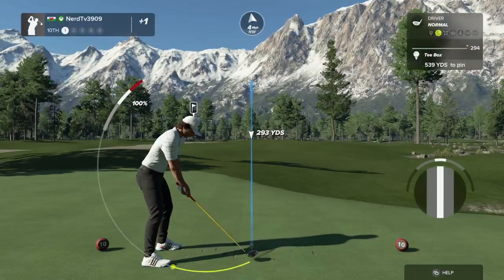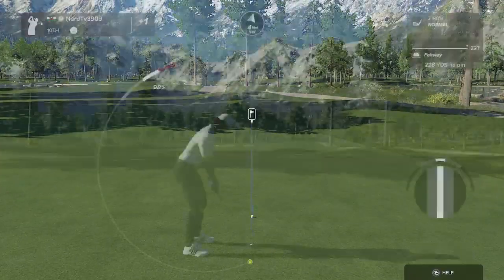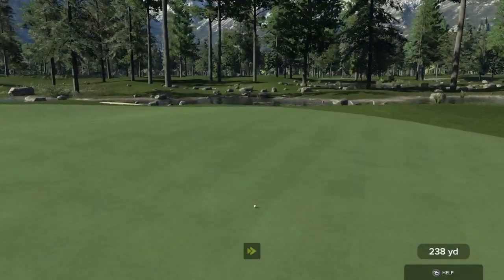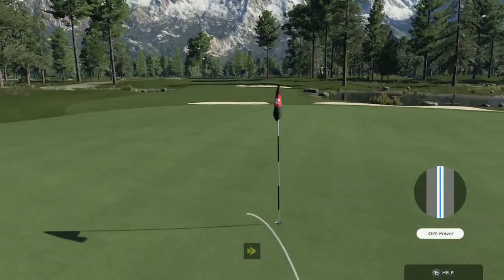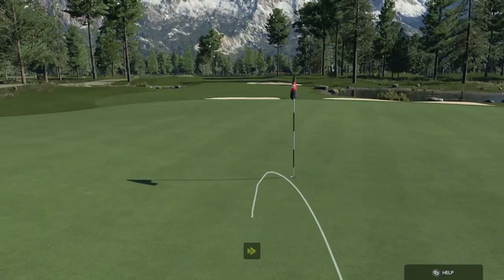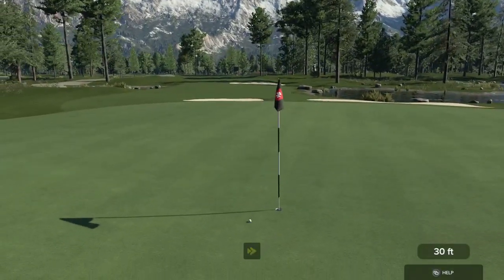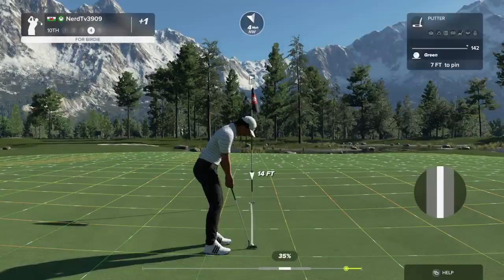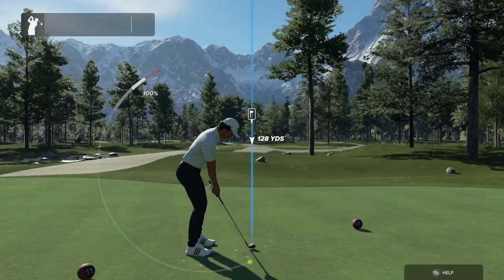Here we go with a par five. About 230 yards from here. There's a green in regulation for you — pat yourself on the back. This putt is for eagle. That was almost in. This one's seven feet away. This putt's tracking — oh yeah, that'll work nicely. Two birdies in a row for you.